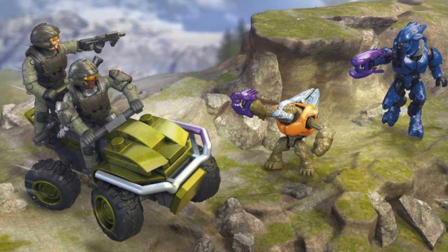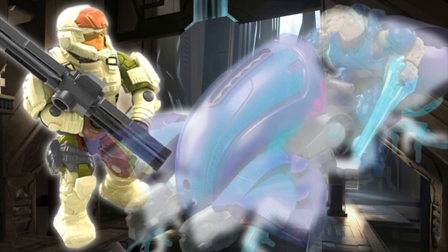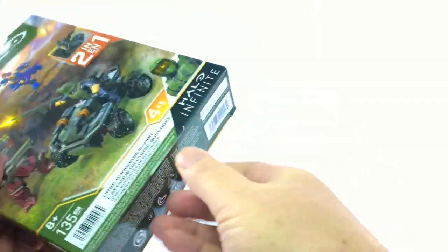Spring of last year saw the Recon Getaway in full release, and after that in the fall of last year, the Hijacked Ghost — two beautiful Halo Infinite sets. In the fall of this year we have the Ghost of Requiem set based on Halo 4, and this spring we have the Gungoose Gambit. I really love the affordable $20 price tag on this.